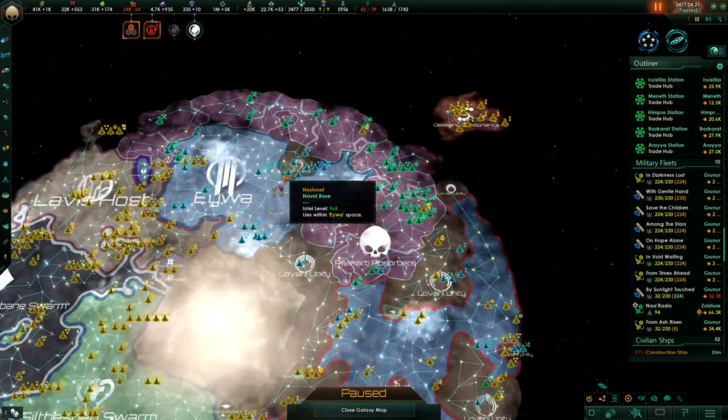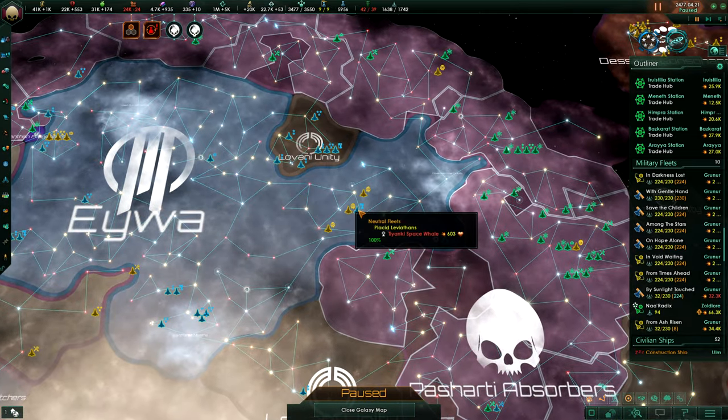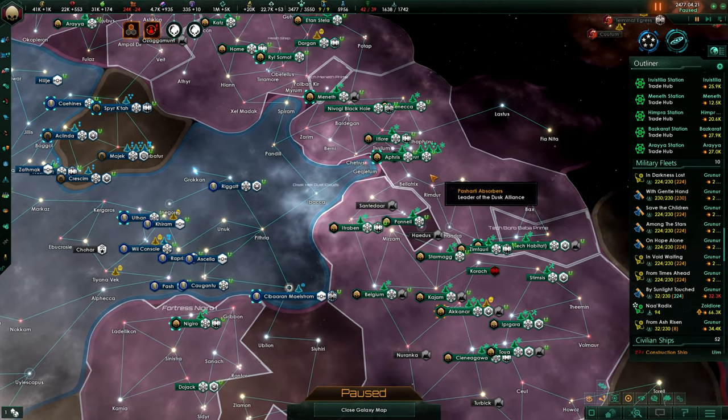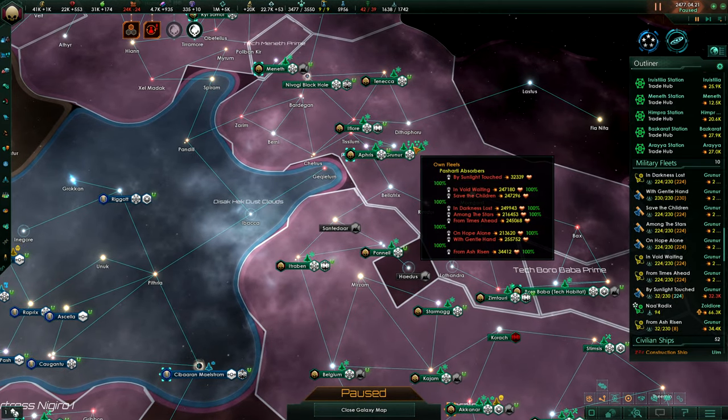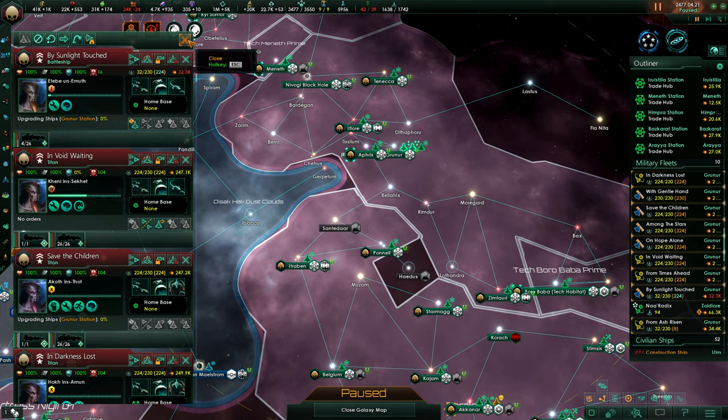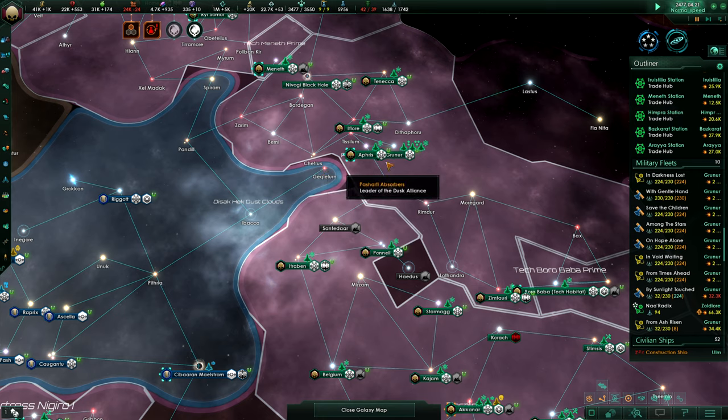So we're going to do our utmost, changing our fleets to the optimal setup to beat the Pretherin, and that's long-range weapons that destroy their armor.